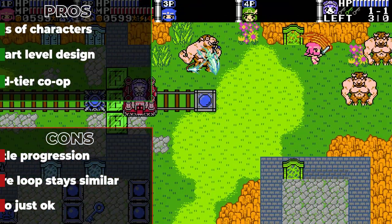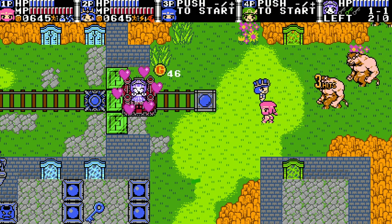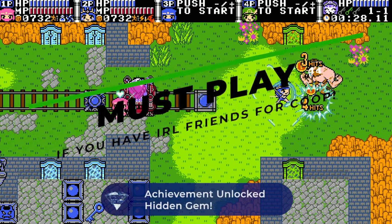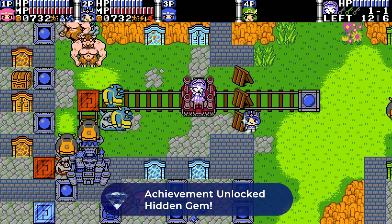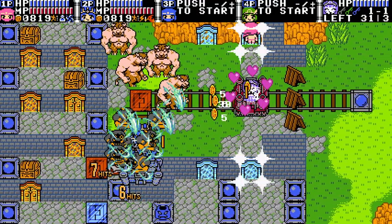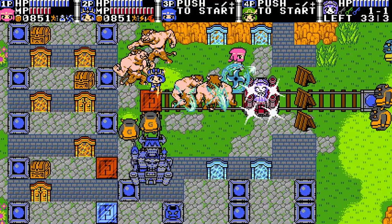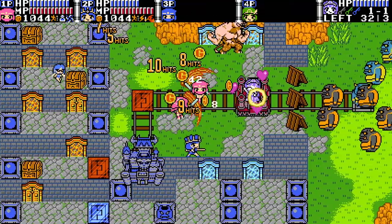We rate games here on a 3-point scale: must-play, maybe consider, or don't bother. I think this game is absolutely a must-play and is definitely a hidden gem. God of Protectors: Cart of Darkness is a fun solo experience, but it absolutely shines with 2 to 4 people in co-op. While the basic premise is simple and fairly repetitive, the well-designed maps, constantly increasing challenge, and diverse playstyles across its 8 characters keep everything fresh all the way to the end. If you have been looking for that killer couch co-op game to play with your friends, look no further than God of Protectors.